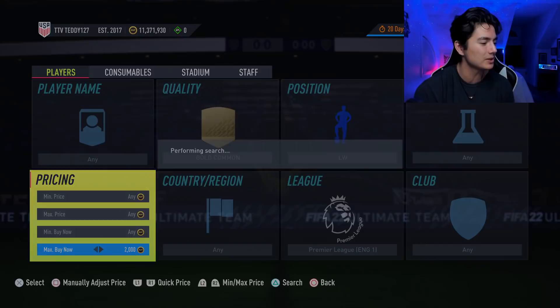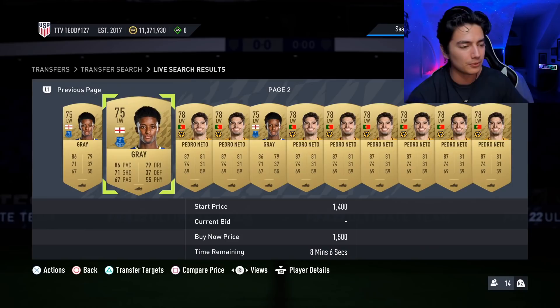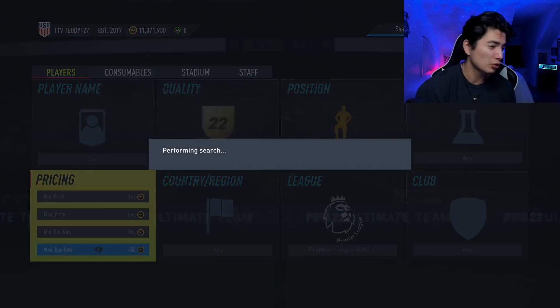I don't really like the gold rares — they don't do as well usually as the gold commons, so I'll usually do the commons. They were going for around 3,000 or 2,700 coins. One player I like a lot is Damari Gray — he does a little better than Pedro Neto just because he's English. That's a really solid investment. Mass bidding filter: go gold Premier League left wing or goalkeeper, 500 coins or less should be pretty safe.